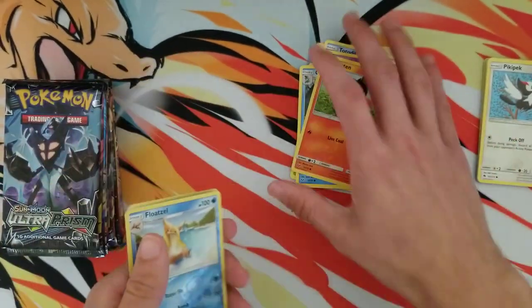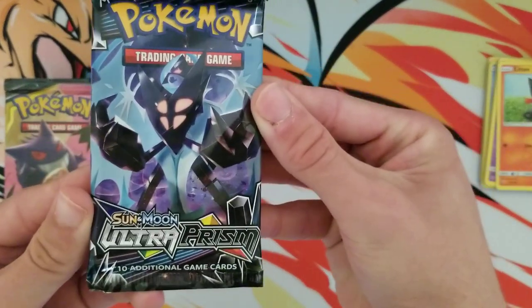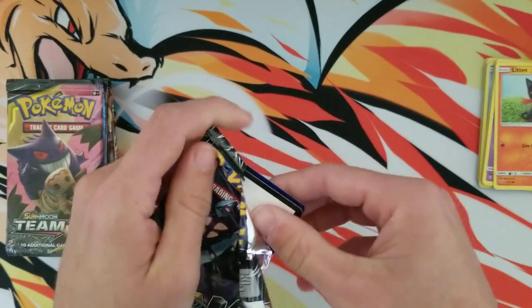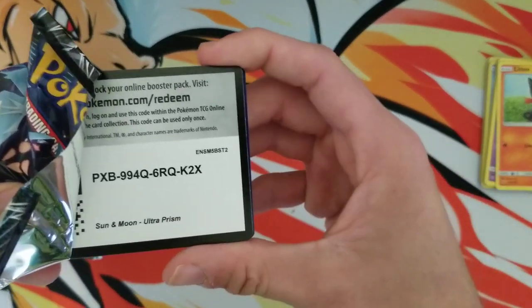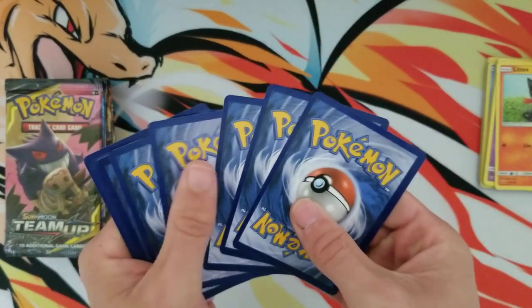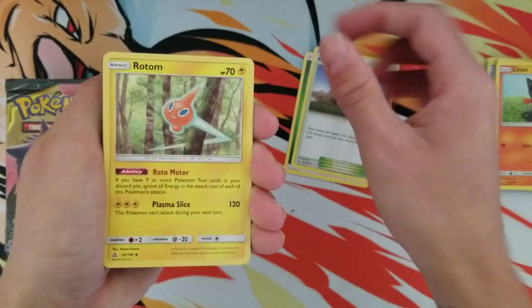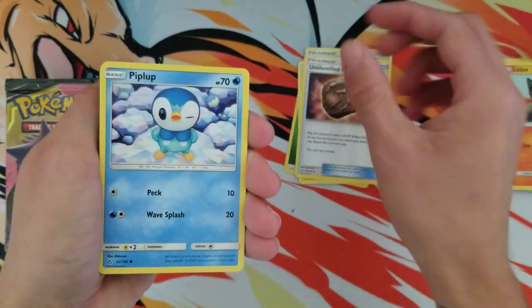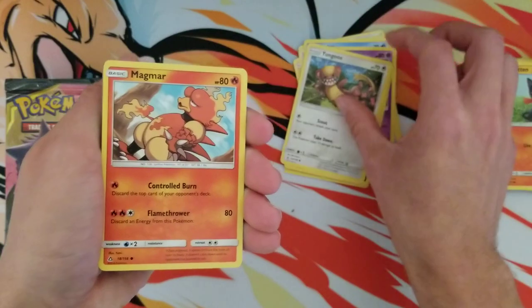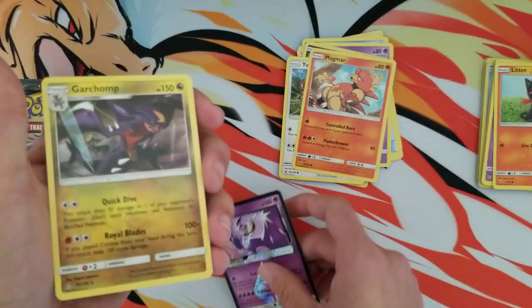Next pack: Ultra Prism. There are gold card Pokémon in this set that I would love to see. There is the code — don't want to show that QR code. Let's see what's in here: Mount Coronet, Rotom, Unidentified Fossil, Piplup, Skorupi, Stunky, Yanmega, Magmar — and a Lunala prism! And a Garchomp!